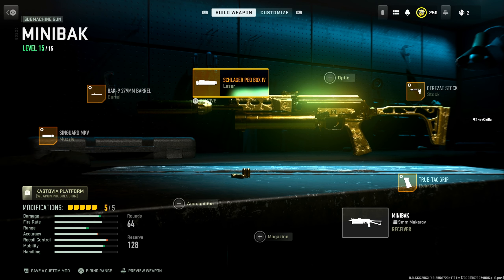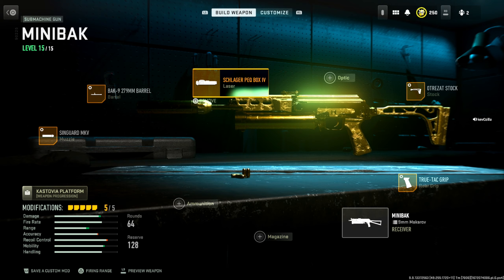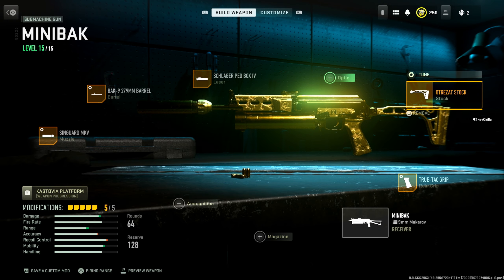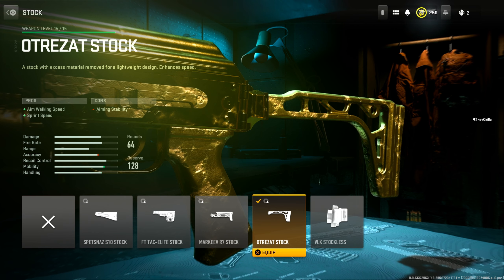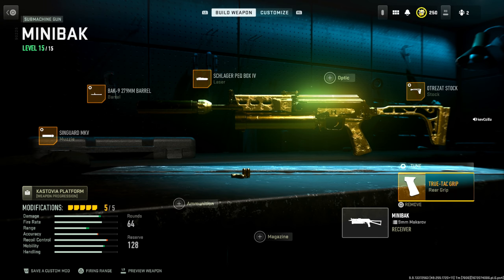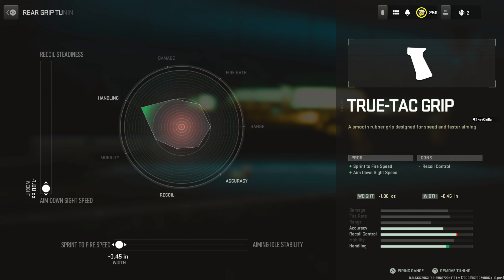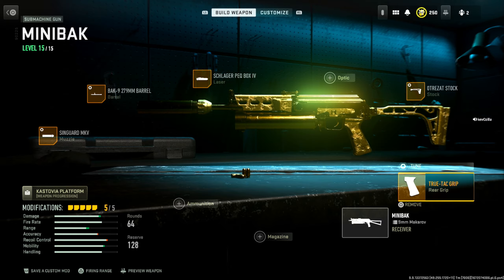Next, the laser: the Schlager Pack, which gives us aim down sight speed — wish you could tune this but you can't. The stock is the Ultra Zat stock for aim walking speed and sprint speed — I tuned this for max ADS speed and max aim walking speed. Last but not least, the True-Tac grip for the rear grip, giving us sprint-to-fire speed and ADS speed, which I max tuned for ADS speed and sprint-to-fire speed. Enjoy the gameplay, I'll see you at the end with the values.